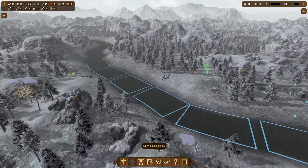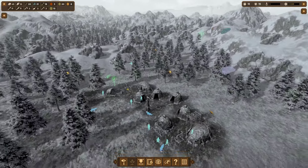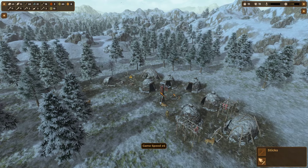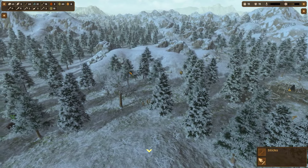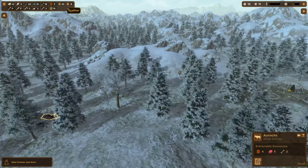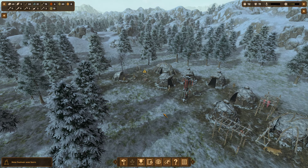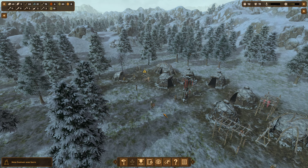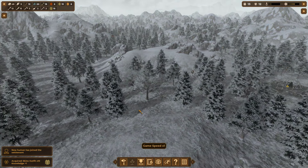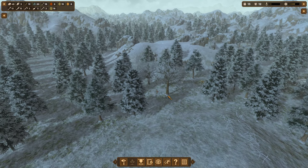Let's slow down and take a look around at what animals we have in the vicinity. There's another auroch right there - wouldn't mind going to grab him. That gives us a little more meat and some skins. We're at 20 dry skins now, which is the cap I have set. These four skins should all go to leather, which will give us more material for sledges.